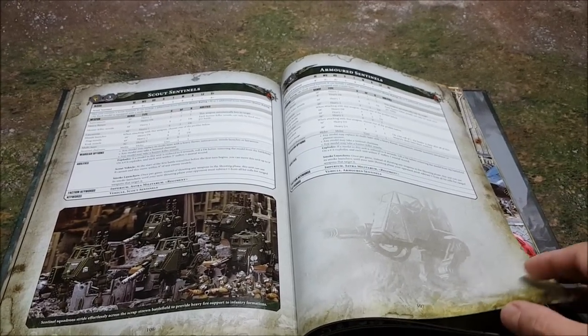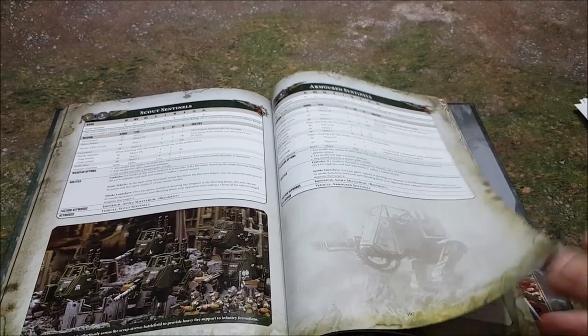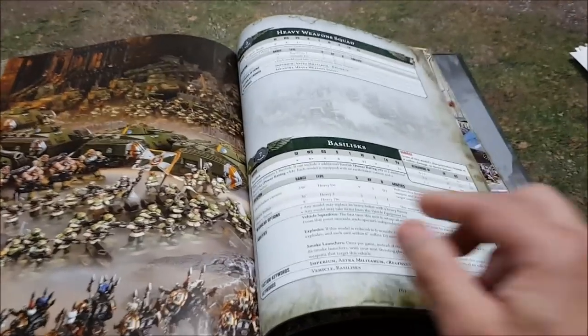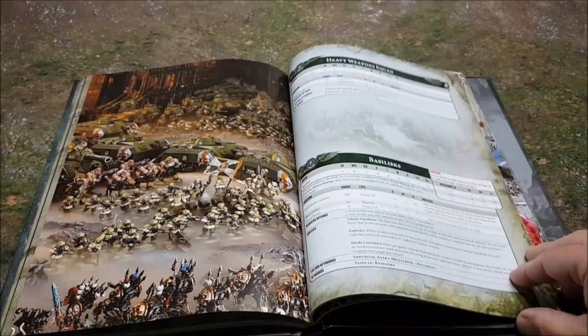Plus they've had a minus 20 point reduction. And looking at my new Basilisk — minus three AP on the Earthshaker cannon — very nice. There's also a stratagem that allows you to re-roll hits with Basilisks.